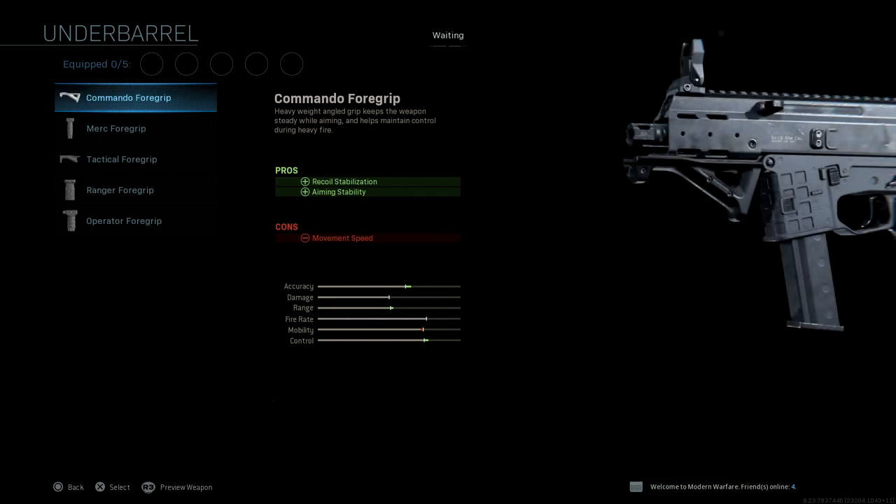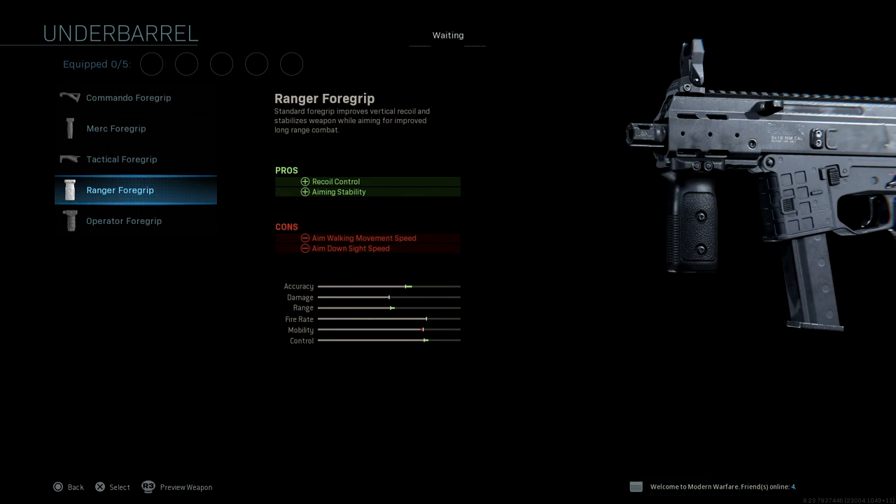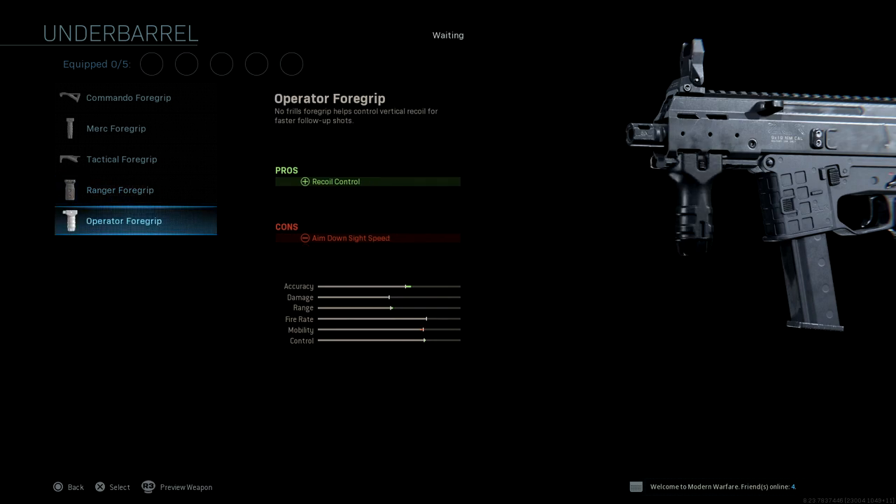And finally, for underbarrel, we have the commander foregrip, merc foregrip, tactical foregrip, ranger foregrip, and the operator foregrip.